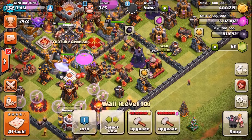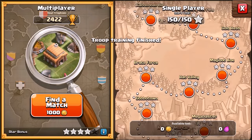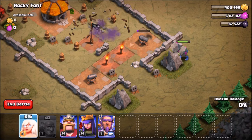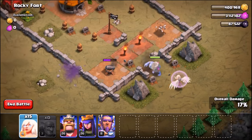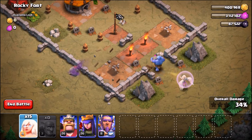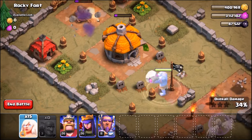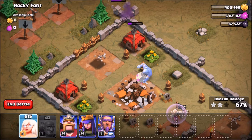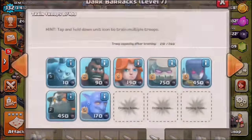On to map four — we gem another bowler and head into the Rocky Fort. We're going to test out one bowler, be patient, with healers ready just in case. He's taking out the first cannon — we'll send in one healer because I have a feeling there could be some little bombs in these bases soon. Check that out — that is technique! The bowler does splash damage to the object behind; only troop in the game that can do that. Rocky Fort is about to fall — another triple star and the bowler survives.